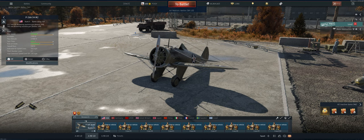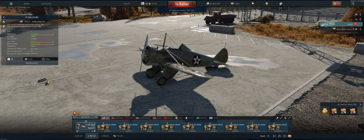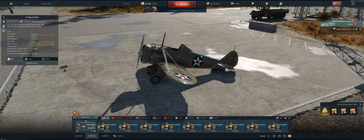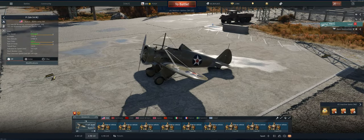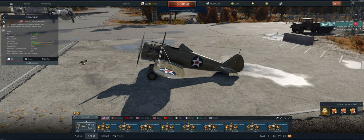Hey guys, welcome back to the channel. Poigie here, getting ready to take out the American Reserve P26A34 in Air Realistic. It is a really good little plane, especially for the P26s, because it's got the .50 cal. That .50 cal can hurt some things in 1.0. Got the .50 cal and a .762, plenty of ammo on the .50 with 200 rounds. Really need to play it more like an energy fighter than a turn fighter — you're not going to be able to turn with a biplane, so you've got to make sure you've got more energy than they do before you get into a tussle with them. Let's take it out and see what we can do.